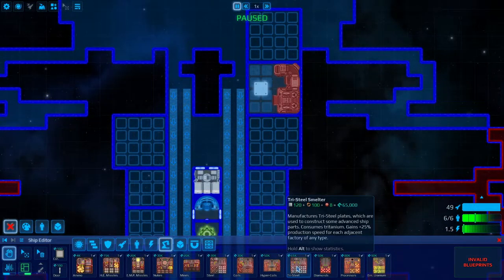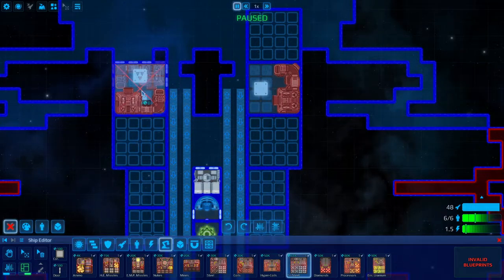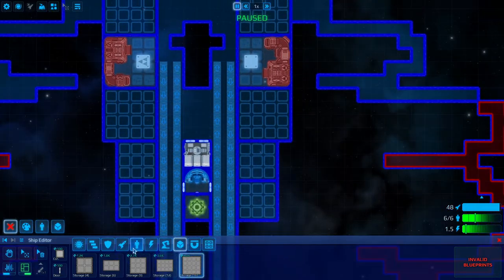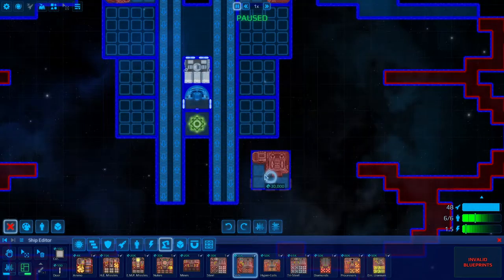I'm going to go ahead and do tri-steel. Tri-steel is something you get fairly early. I should turn that. And a storage on top of that. Diamonds are very valuable, but not exactly an early game resource. Hyper coils — oil coils — that's a very early resource that's made from copper.